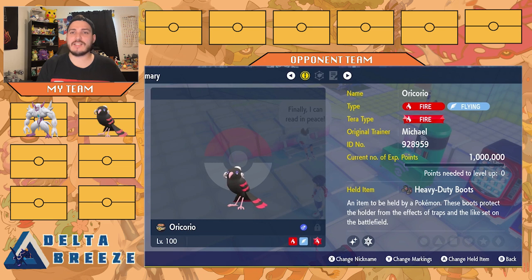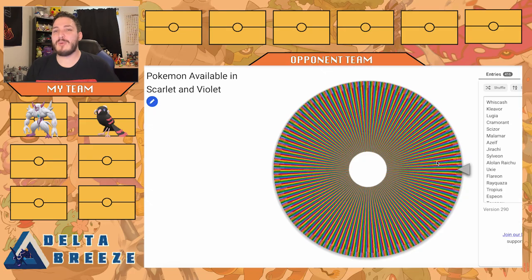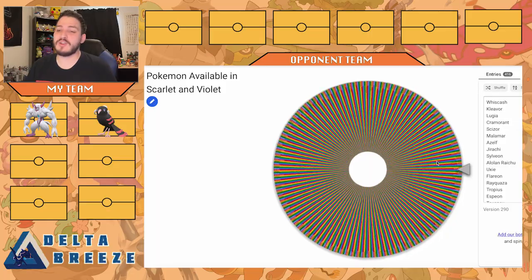Oricorio's not too bad. It does have a glaring weakness to Rock, so Stealth Rock's going to be a little annoying. But we have my shiny Oricorio here wearing Heavy Duty Boots to negate those Stealth Rocks, because Fire-Flying with that big weakness to Rock really sucks. We have Revelation Dance — it turns into the type of the Pokemon, so it's a Fire type move — Air Slash, Icy Wind, and Quiver Dance as a setup move. Max Special Attack, Max Speed. Its ability Dancer lets me copy any dance move the opponent uses, like Dragon Dance or Quiver Dance, without using up my turn. That's pretty cool. Not bad for a second pick.